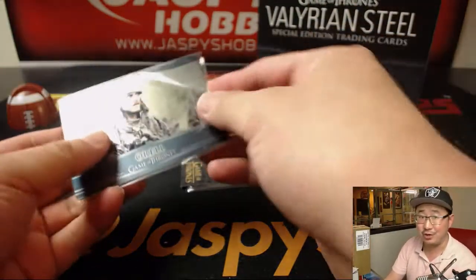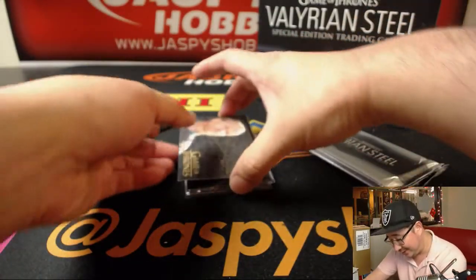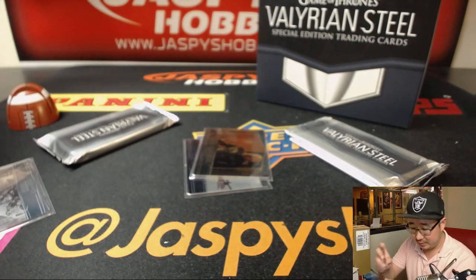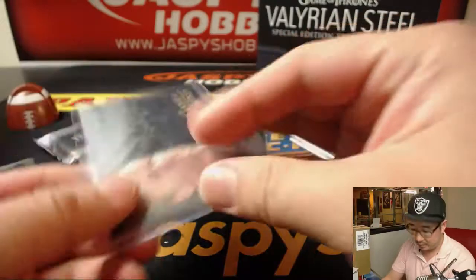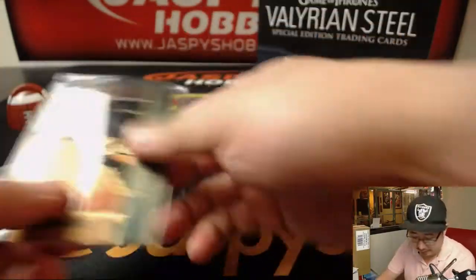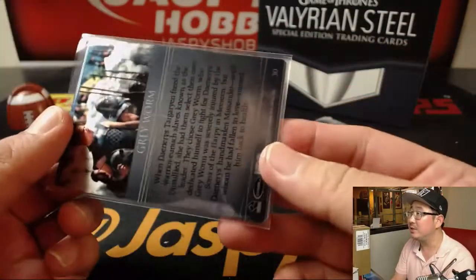I don't watch the show, so I don't know who any of these guys are. I'm assuming you do. There's Ian Glenn. Gold variant. It's a cool looking set though. We'll set that right there. These ones should be numbered — there we go, 41 out of 100. I like the metal base cards. And then these ones are not numbered.